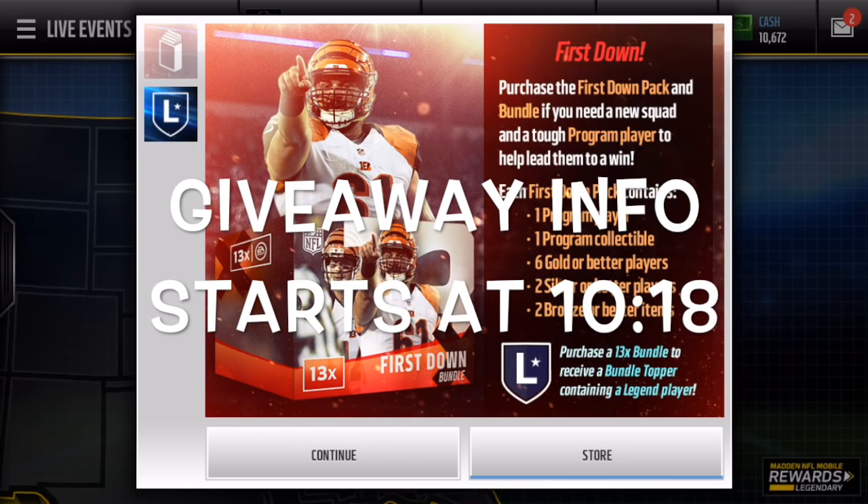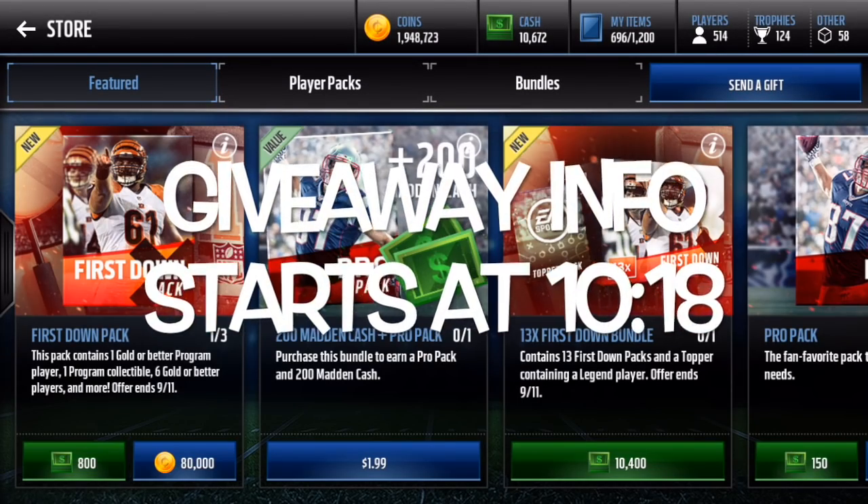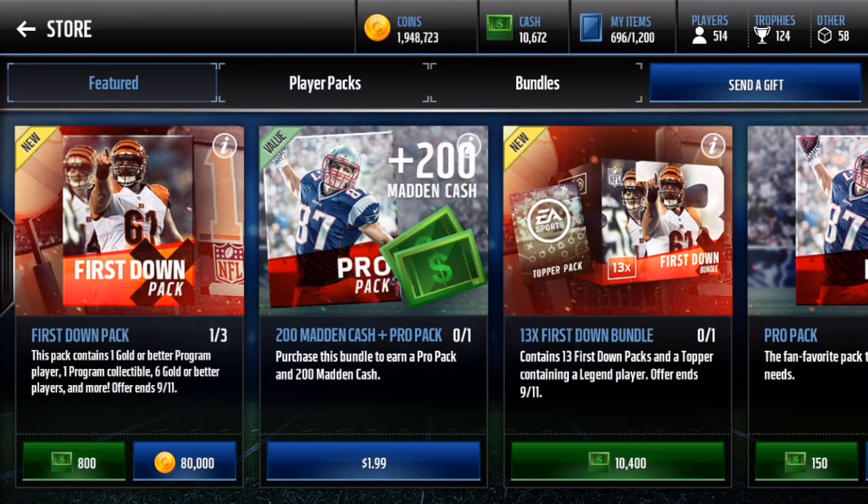Yo, what is going on guys? Welcome back to another video. Today, First Down packs dropped into the game. I'm going to go ahead and open this bundle because it does guarantee a legend player, which is pretty sick to begin with because these packs have one guaranteed program player and also one guaranteed program collectible with six gold or better players. So let's hop in the store and buy this bundle right here.